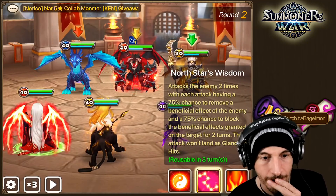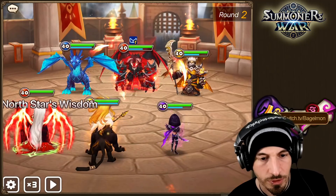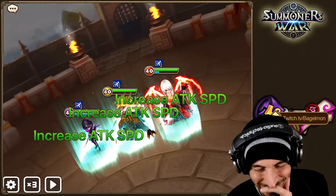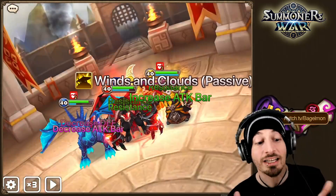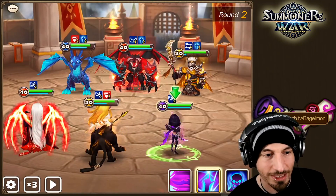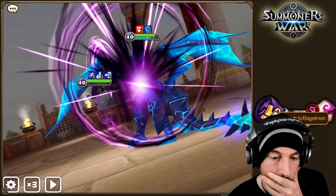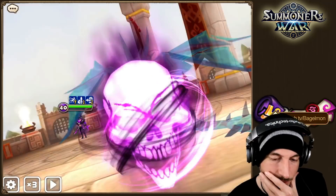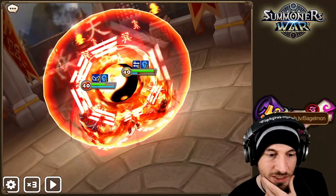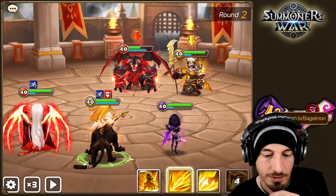Should we do a North Star's Wisdom? I think we'll do this. We got defense breaks on things — and there we go. That's not good though. Why don't skills work? That's what I want to know — why don't skills work? Let's do one of these — please push back the attack gauge. That's not bad.